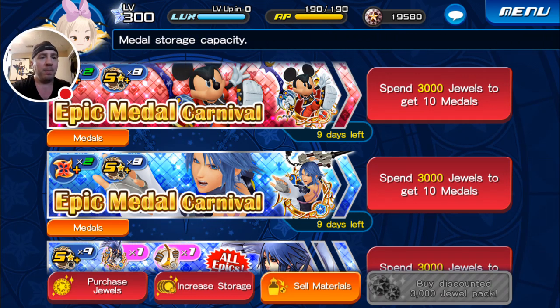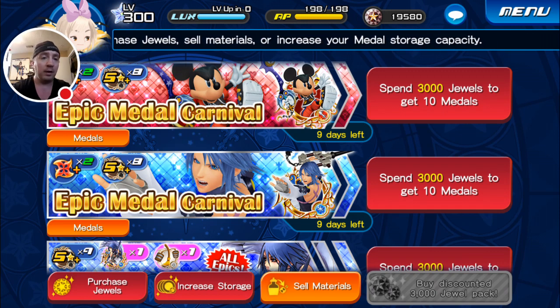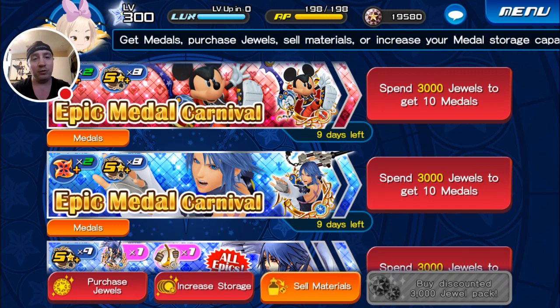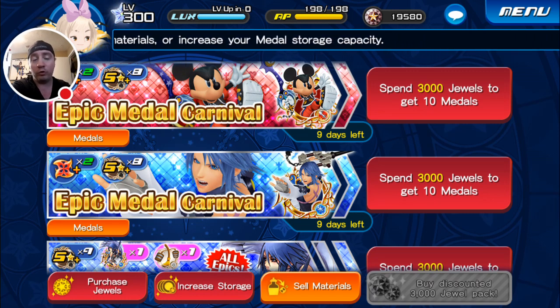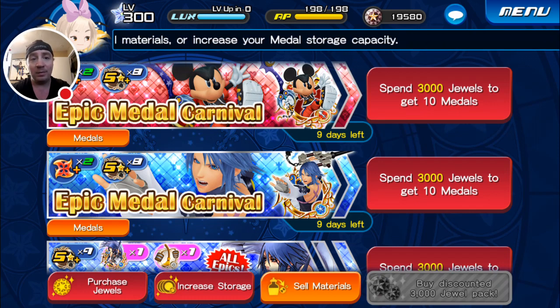I'm not going to pull these ones mainly because pretty soon we're going to start getting those EX medals, and those EX medals are stupidly powerful. The first one on the listing should be EX Cloud. In the JP version, he was a 20-pull mercy. I'm not going to pull 20 times for that one medal — I might pull 10 times and hope I get lucky and pull one or two so I can guilt it. He's good and all, but I'm not going to break the bank. I imagine if we're going to get a high score challenge, it will be linked with EX Cloud coming out.